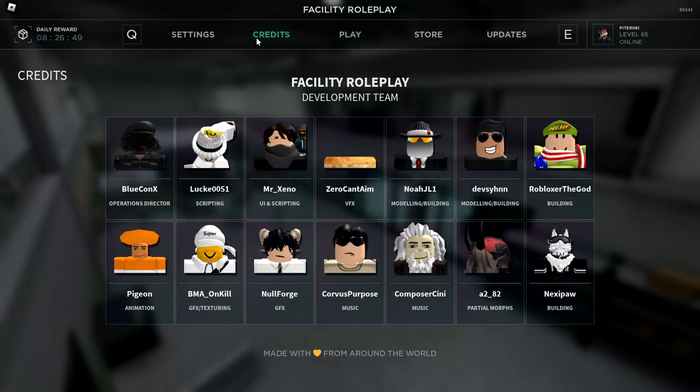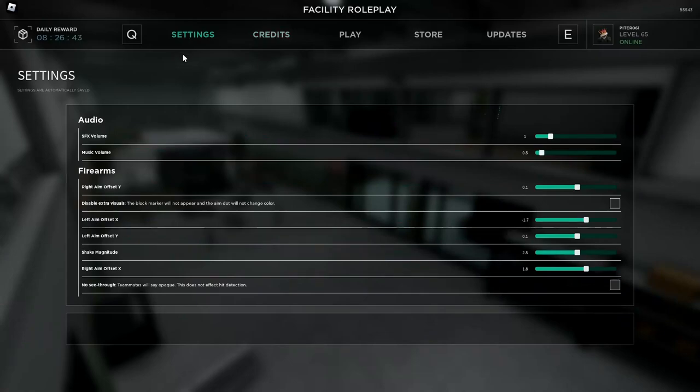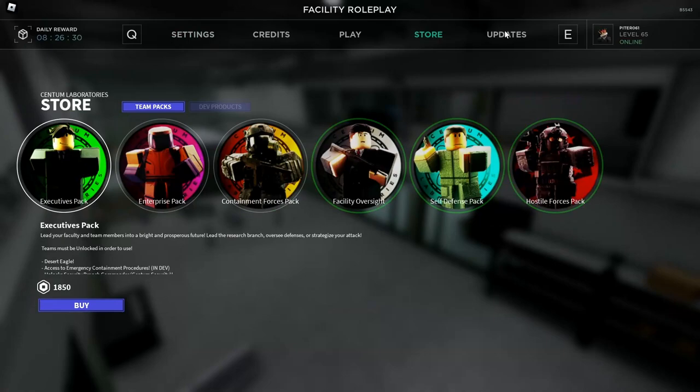The credits menu did not really change — I did not notice any changes. In the settings, instead of entering a value you now have bars and more visible checkboxes. The entire UI looks much cleaner and more professional, which is definitely an improvement. The store hasn't changed, and the updates section is just updates.